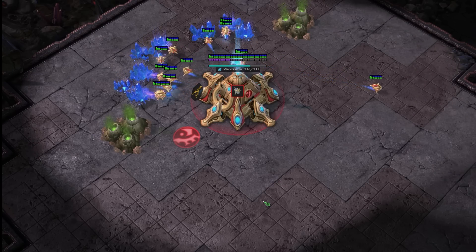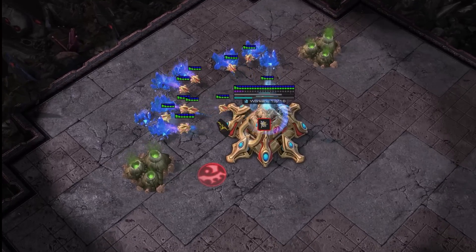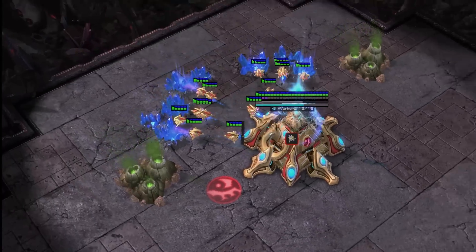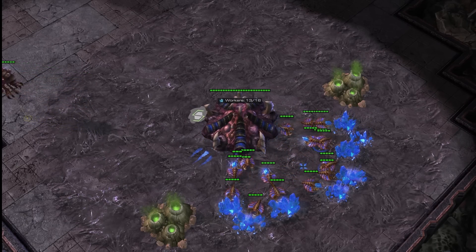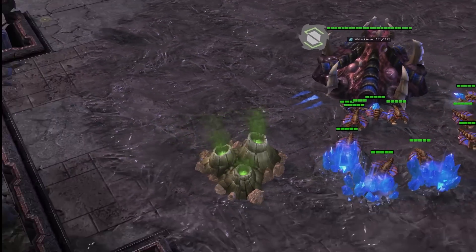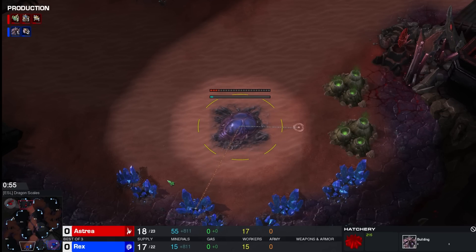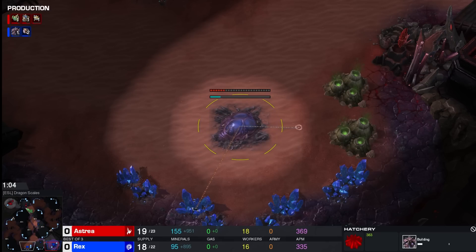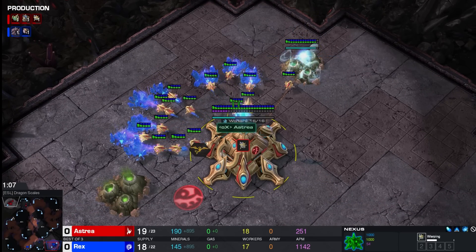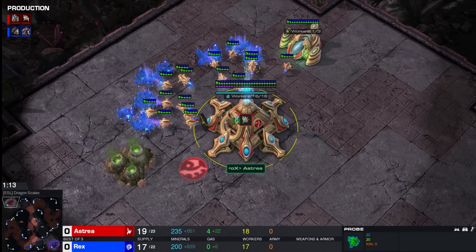Hello friends, family and creatures of the sea, and welcome to a high-level best of three between two fantastic players today. Here in the top left spawning as our red Protoss player, playing for Team Alpha X, it is Astrea. And in the bottom right as our blue Zerg player, playing for Team Onsite Gaming, it's Rex. Rex — a Taiwanese Zerg player that has been around for a while, played for Jin Air, the team that Maru and SoS were on. He's actually a player that I used to temporarily live with when I was in Taiwan in 2013.